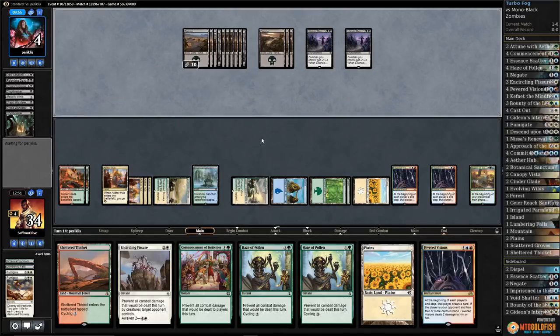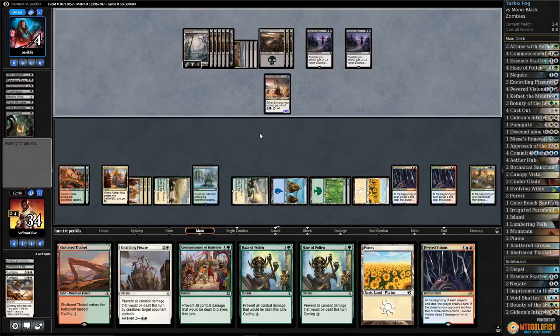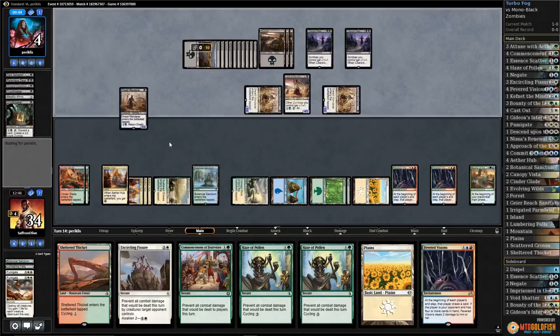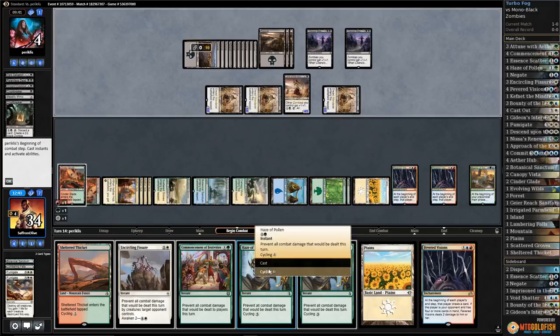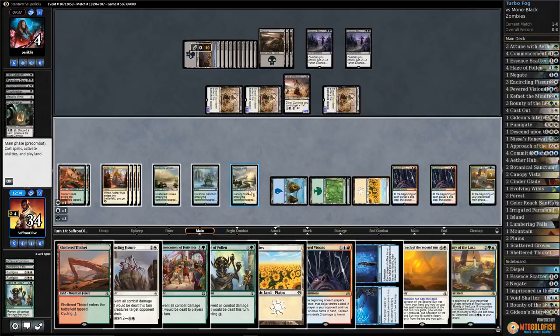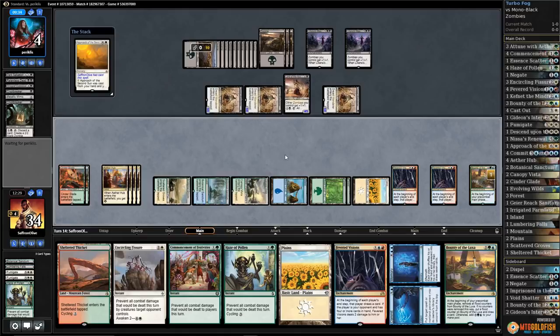Two Fevered Visions. Alright, they got empty-handed again but I don't think it's gonna save them. Gets back all their stuff — that's why Descend Upon the Sinful is so good. Let's cycle a Fog. Opponent takes zero. There's Approach — draw an extra card, and time to Approach the Second Sun. Well, seems good — Zombie matchup, we'll take it. Only the best deck in Standard at the moment.